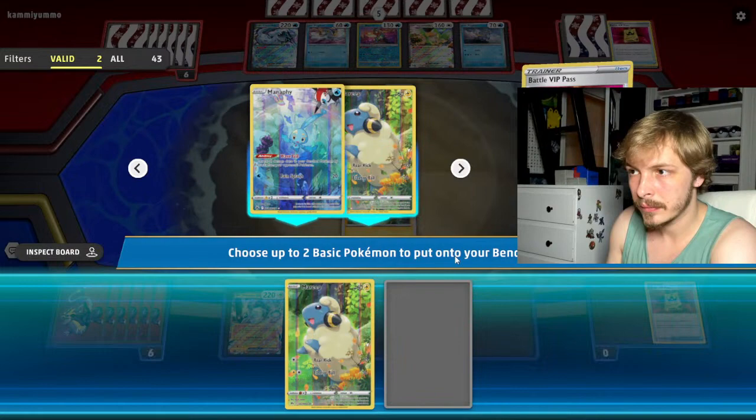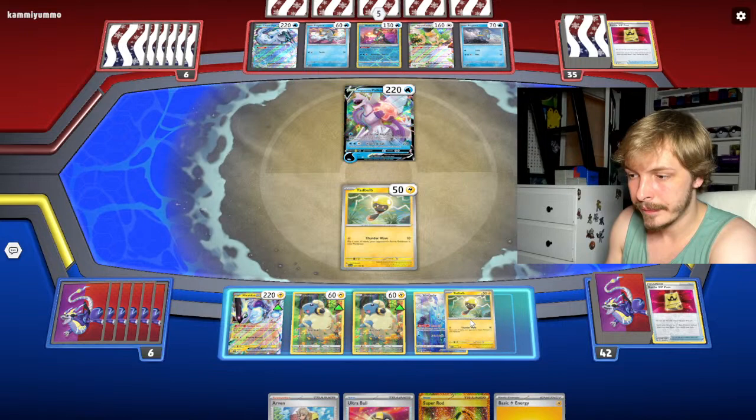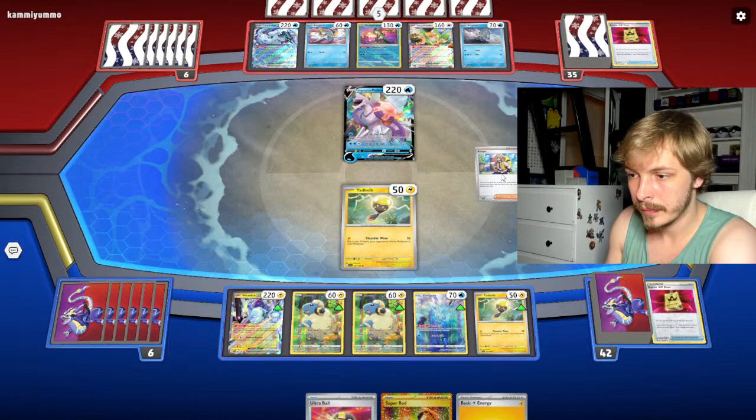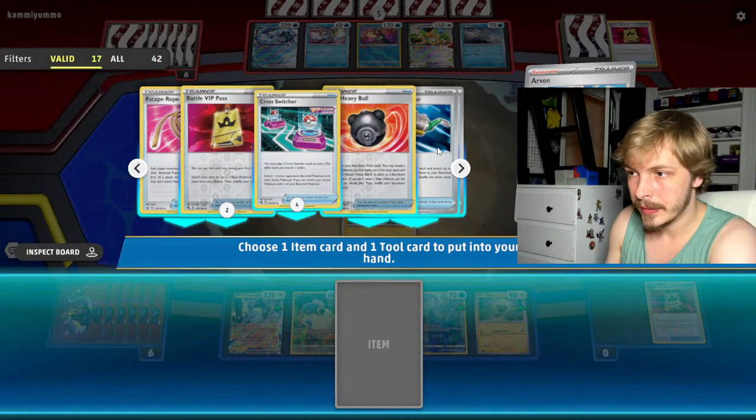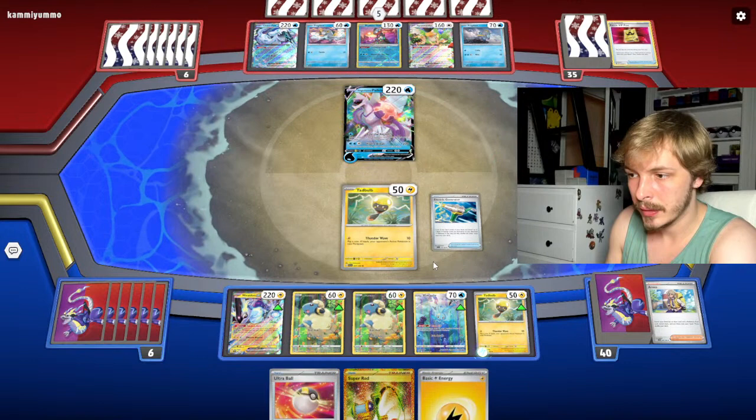I guess we get Manaphy too because we don't want to get blasted in the face. Maybe I should have gotten something else — then I could have gotten Greninja, but oh well.